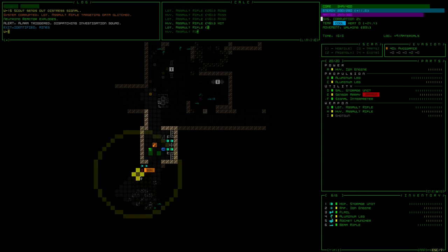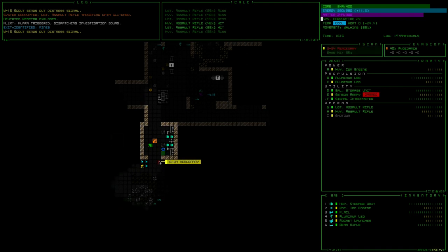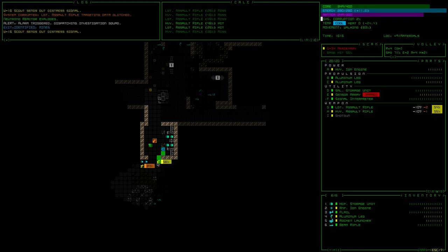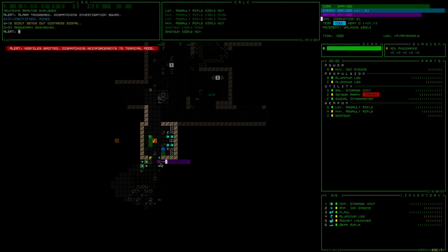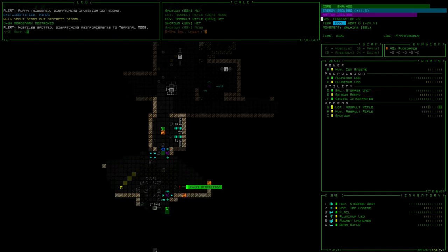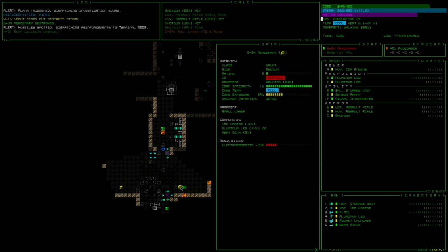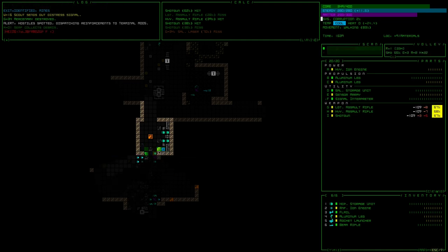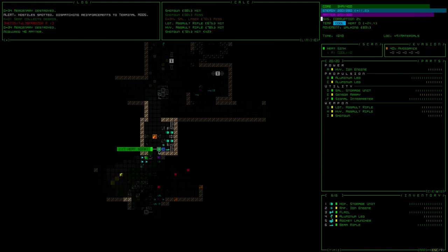I'm pretty sure something that we shot blew up there. Oh, look — there's the mercenary. You don't really have armor or anything. I don't see anyone else on my radar so I'm just gonna blast them. Reinforcements dispatched. Fine by me. There's another mercenary — should I let him get closer? I think I should, and then I'll be able to shotgun them. There are actually two of them — no, just one. I'm just getting weird glitches in the system.